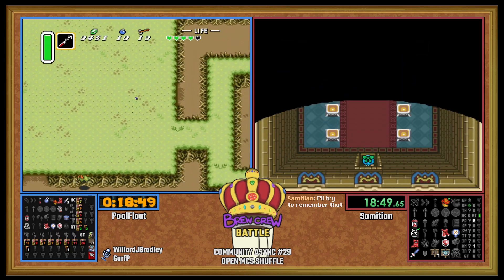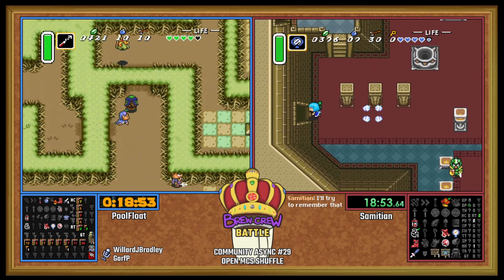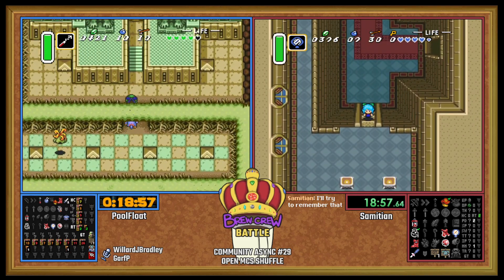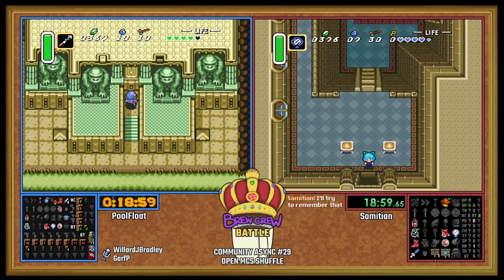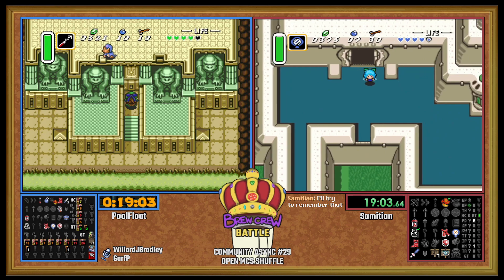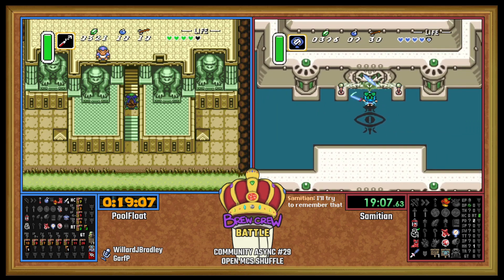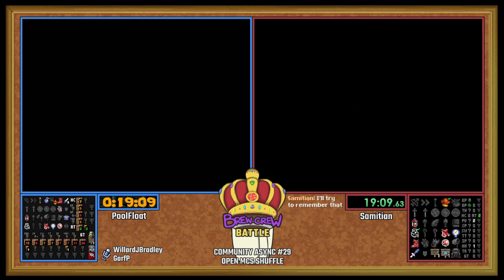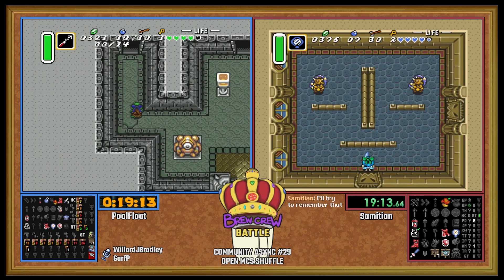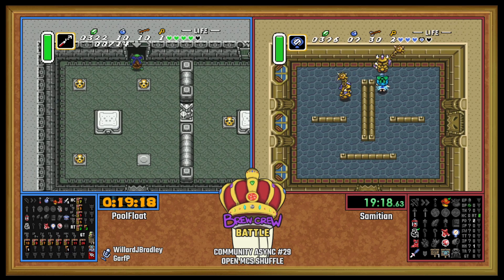Nice Pod small here. That's a really interesting choice from PoolFloat. He's only got one Pod small too. I don't know how I feel about this. We can go up the mountain, save the Old Man, Spectacle Cave, Spectacle Rock — you can technically beat Tower of Hera because of the Hera pot. And then you have all of Paradox Caves and Spiral Caves. Good chance you'll probably find another glove over there too.